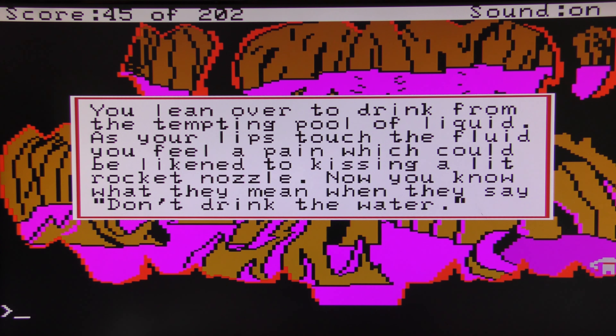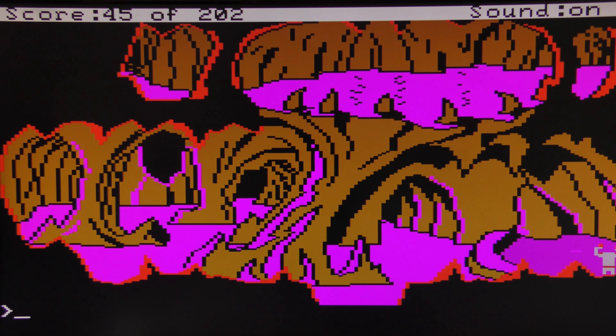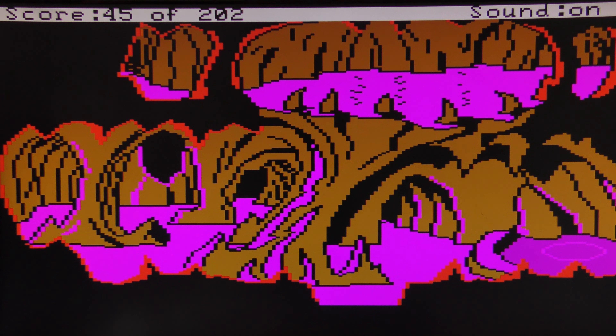Drink from pool — 'As you lean over to drink from the tempting pool of liquid, as your lips touch the fluid you feel a pain which could be likened to kissing a lit rocket nozzle. Now you know what they mean when they say don't drink the water.' You've got to get the syntax just right — 'drink from pool' works but other phrasings don't. As it turns out, you now have no head — that pool must have been filled with acid. Let's not do that.